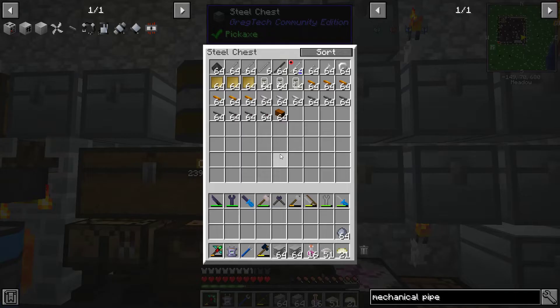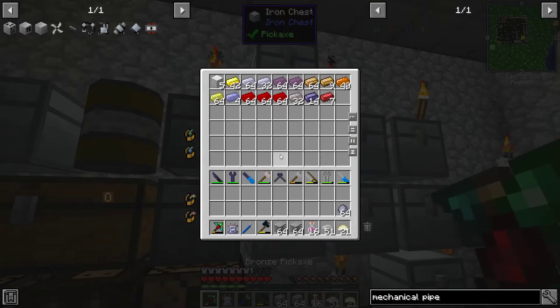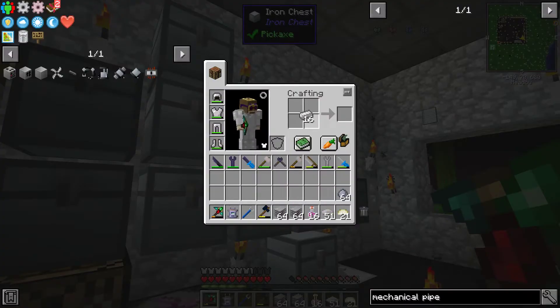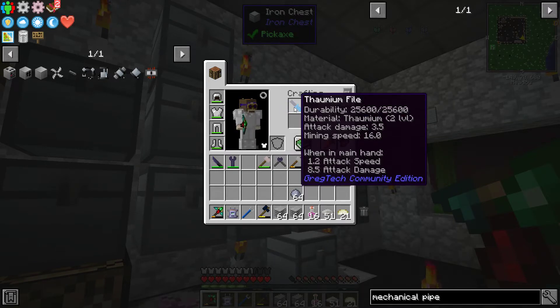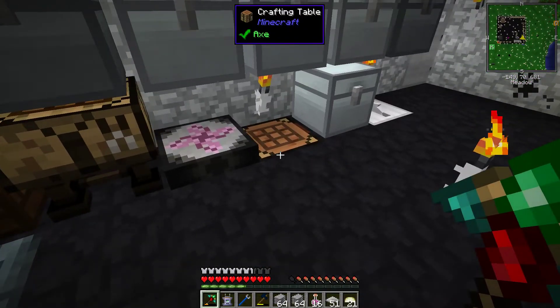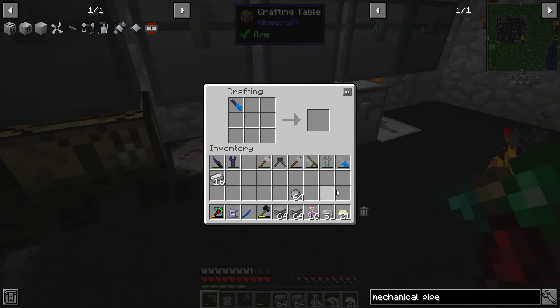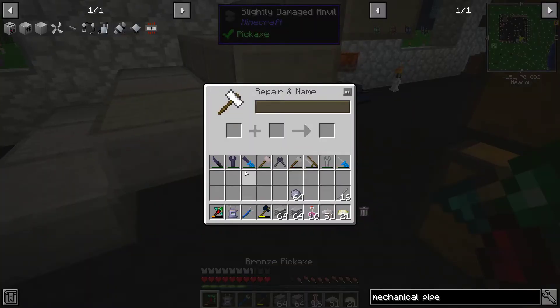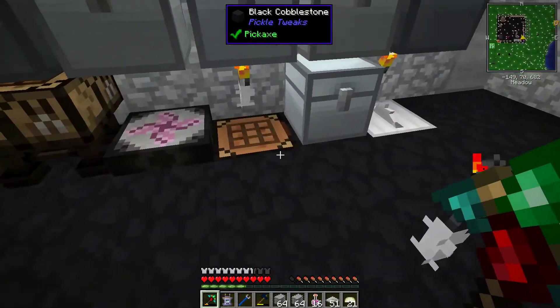Let's go with the thurium file versus the iron one - 10 times the durability. And I found out you can actually repair them, which is quite awesome. We can't do it in that part, but you can throw it in an anvil with more thurium and it'll repair it. I made an anvil just for stuff like that. Okay, so we got the rods - we'll go ahead and put these around.